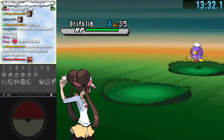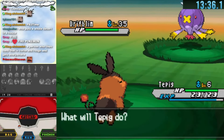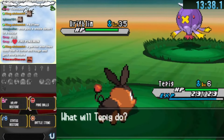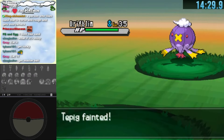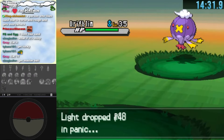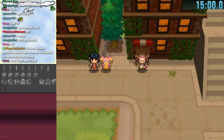Drifblim wasn't as high level as I wanted — usually you want around level 50s. I attempted to catch it but unfortunately got critted and didn't catch it, blacking out. I heal at an unknown Pokemon Center and find myself at Accumula Town, not sure what warps are there, so I start exploring.